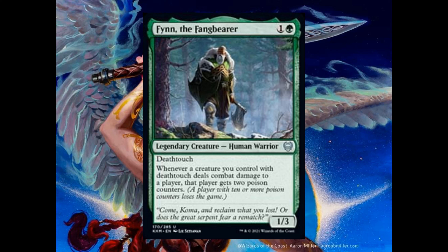Scrawn Effigy costs 3 and has Foretell 0. Return Upon the Tide costs 4 and 1 black — return a creature card from your graveyard to the battlefield. If it's an elf, create two 1-1 green elf warrior creature tokens. Foretell cost is 3 and 1 black.